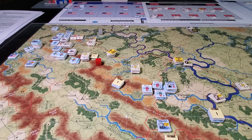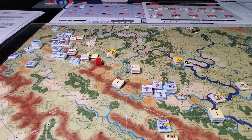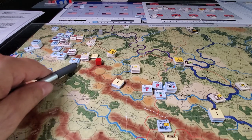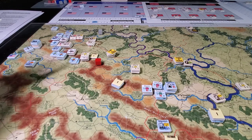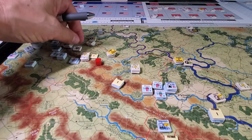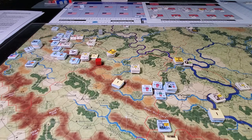Wheeler rolled a six for movement, plus one, which puts him right into the fortified zone here in Dug Gap to reinforce it. That then means we need to try and reinforce this hex here, which actually has eight strength points in it.